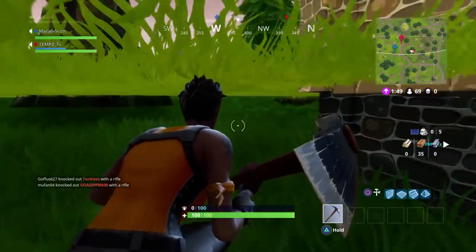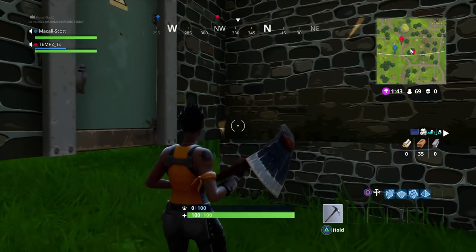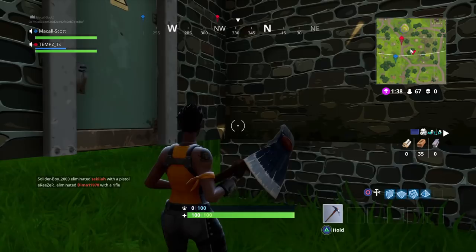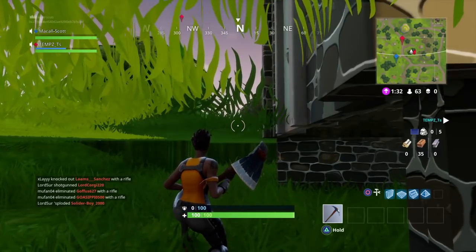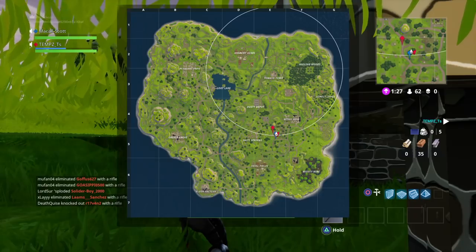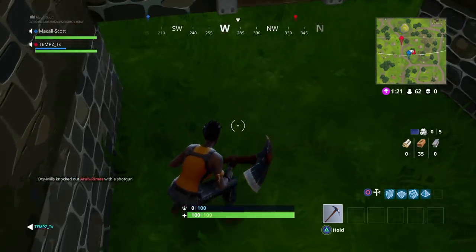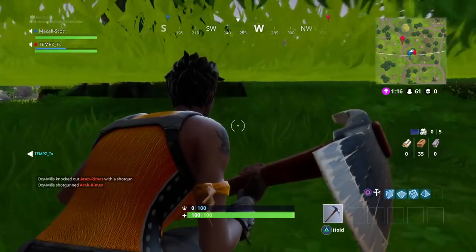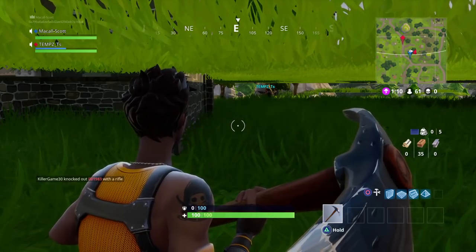So to repeat: find the stumps where the marker is. Someone's over here in the south, so be aware. You land here, find this spot, come in, break the floor, jump down, crouch, break that floor, and then you're underneath the map. Thanks for watching, peace.